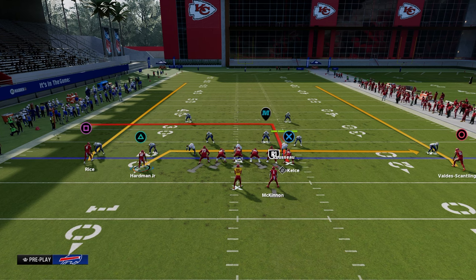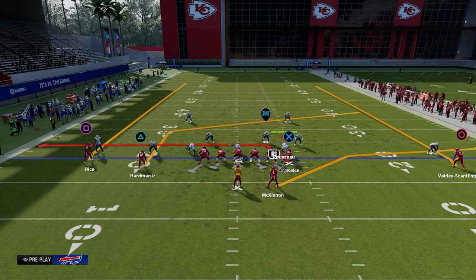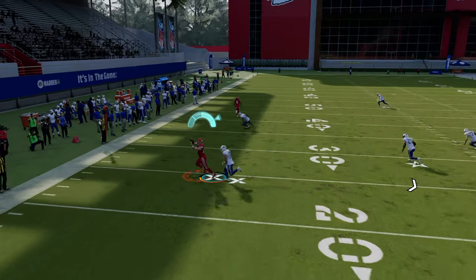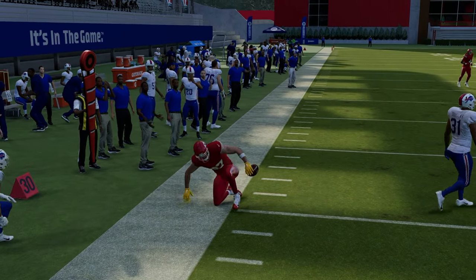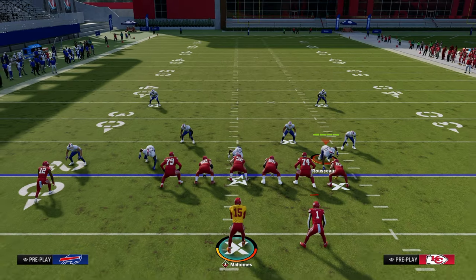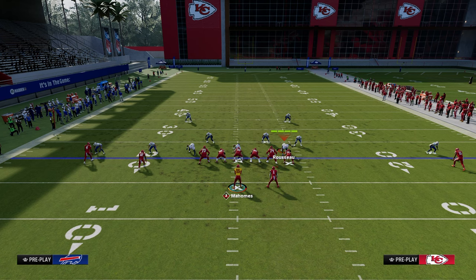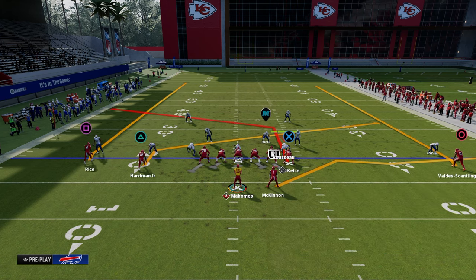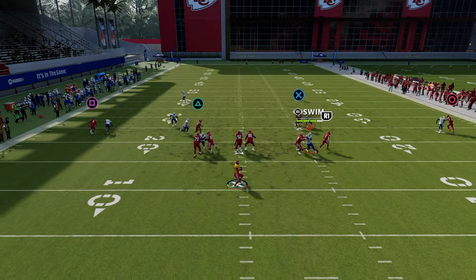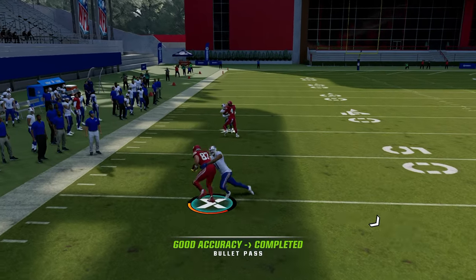In Madden, you can tweak these concepts to make them more effective against more coverages. I like to utilize a tight end apprentice post or a slot apprentice post — it's essentially just high-lowing the man coverage. The drag route is really good from either side against man coverage. Another way to run this same concept is a slant post concept, which works virtually the same as the shallow cross. The post is going to manipulate that man-to-man coverage.